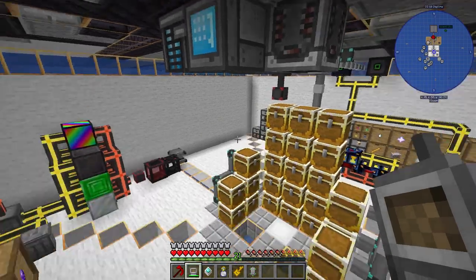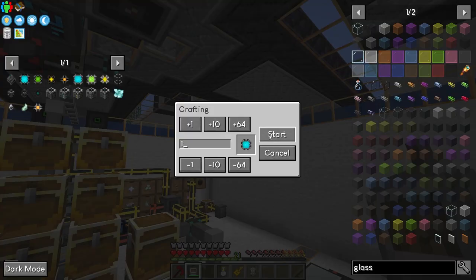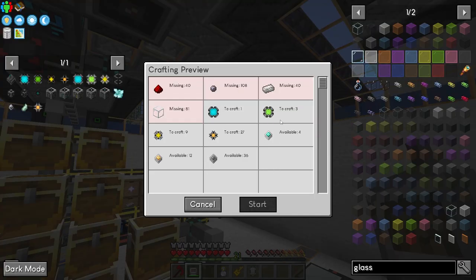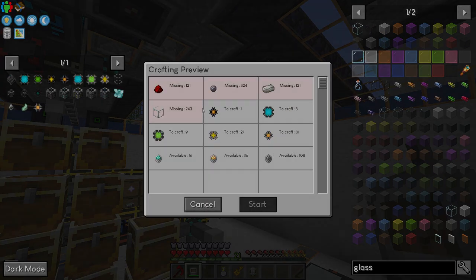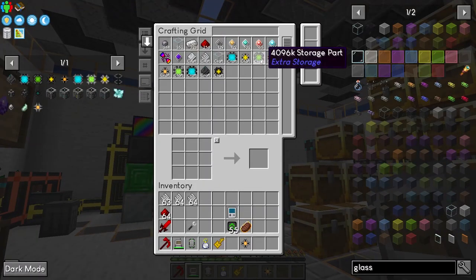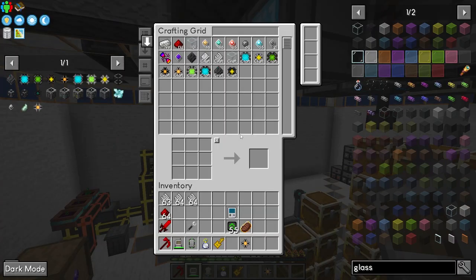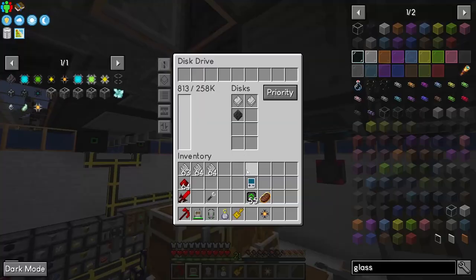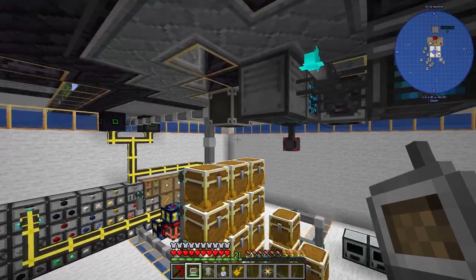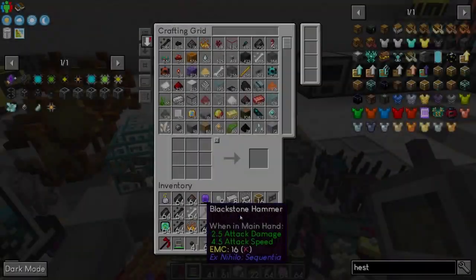Let's get a 64k storage - that's much better. How about the 256k? Yeah, that's doable. Start - oh it's done, that's amazing! We got 258k. Now let's transfer the items by breaking the chests and moving items into the refined storage.